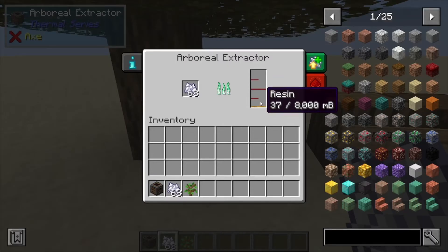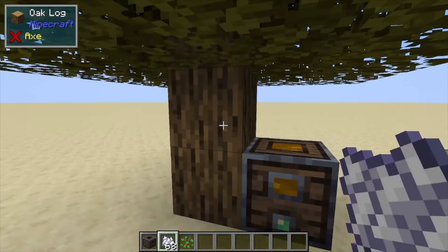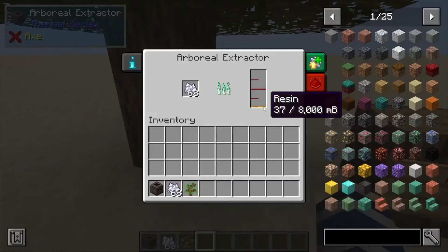As you can see, it collected a small amount of resin from the log. It's just going to continue doing that over time — it's a bit slow — but you can also place quite a few of these around a single tree.